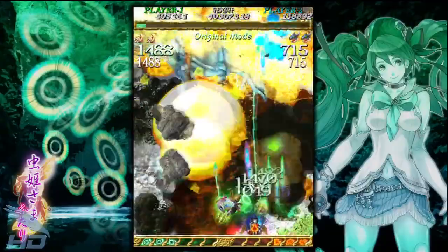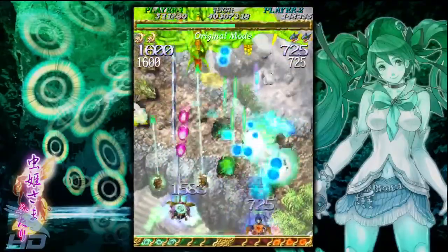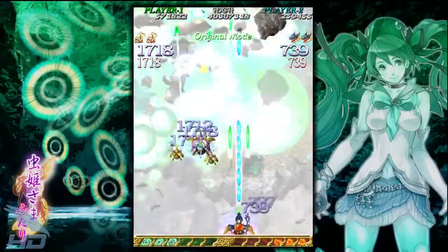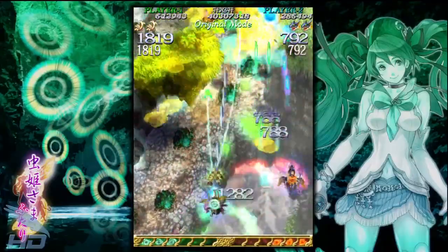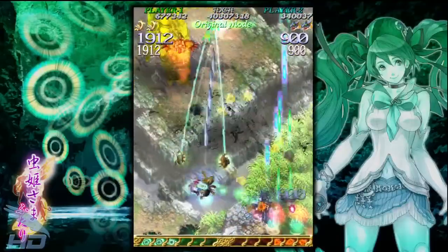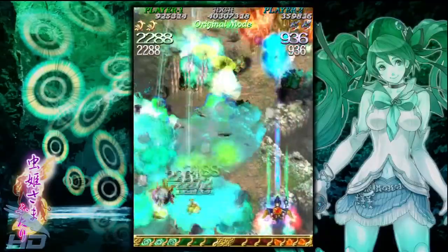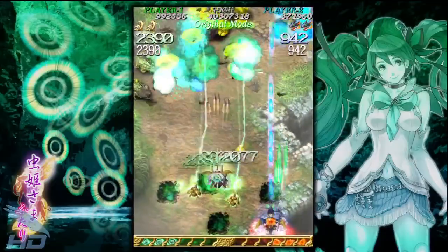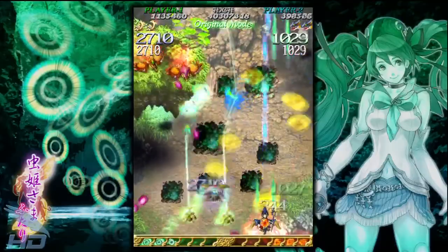Mushihimesama Futari was released to arcades in 2006 as version 1.0, with a limited fixed and enhanced version 1.01 board released for the 2006 Cave Festival. Version 1.5 later replaced version 1.0 as the standard game. A super-limited Black Label board, with a production number of about 150, was produced in 2007. And finally, version 1.5 made it to the Xbox 360 with a number of enhancements and Black Label, as well as version 1.0.1 made available as DLC. That said, Mushihimesama Futari has a surprising wealth of pretty sweet features, so let's take a closer look.